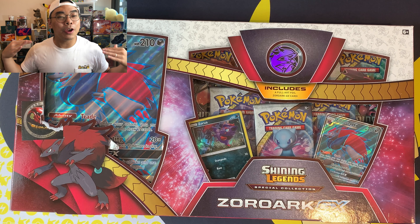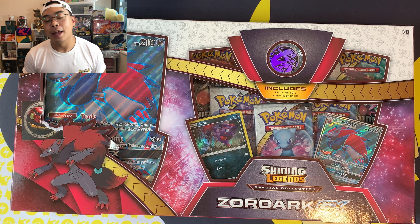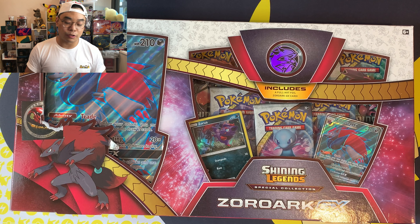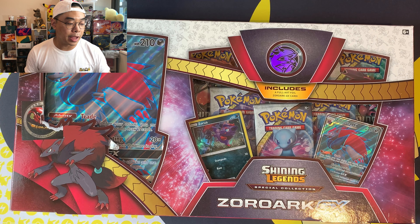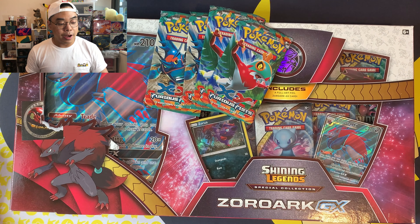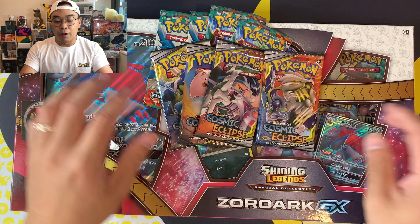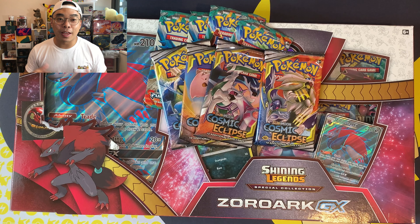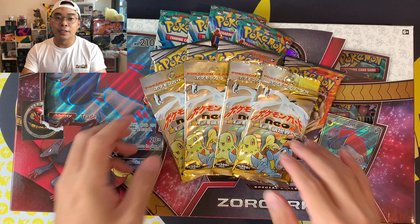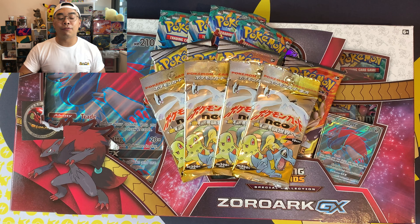We've got a big one coming up in September — Astonishing Volt Tackle, the newest Japanese set, as well as Champions Path in English, both coming in September. Make sure you hit the subscribe button and that bell for the latest videos. Without further ado, let's open some vintage packs! We've got the Shining Legends Zoroark GX special collection box, XY Furious Fists, Cosmic Eclipse, and the main dish — four Japanese Neo Genesis packs from 1999.